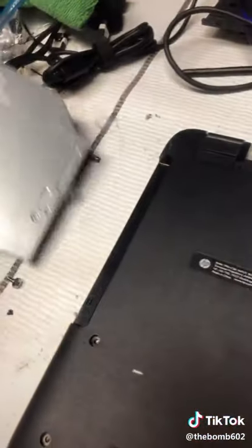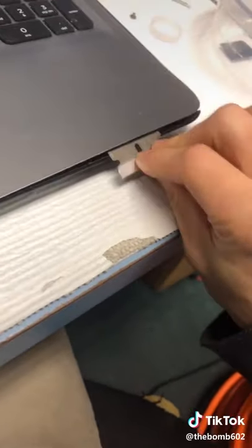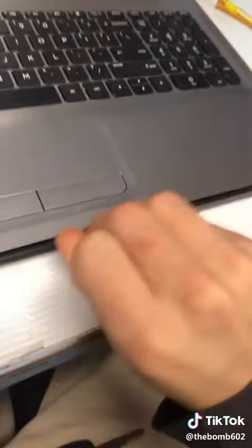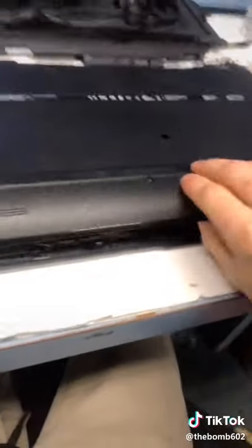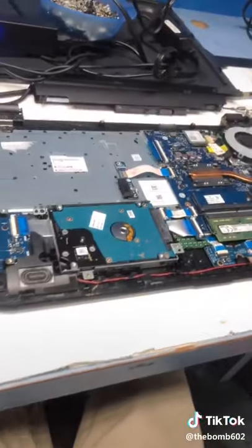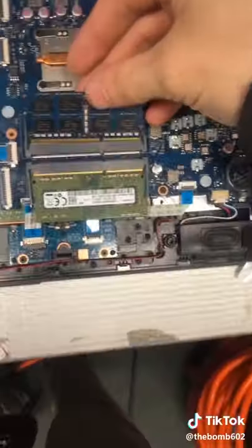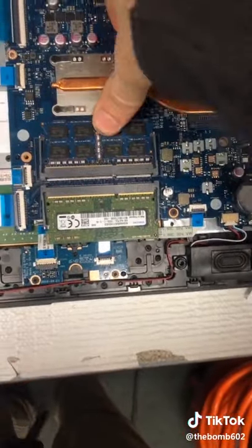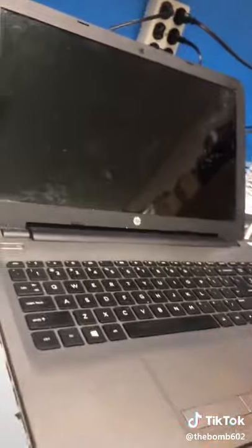Now take out the DVD drive — no more screws there either. Check under your rubber feet for extra screws. Flip it back over, get something thin and get it up in between the seam. A little bit of pressure lets it open up. Everything is stuck to the top, so flip it over and take the back off. Here's one of this guy's RAM sticks — it's PC3L. Get more PC3L, then slide it in and push it down. Make sure it still turns on — woohoo! Now put it all back together. And of course I can't fix a computer without cleaning it.